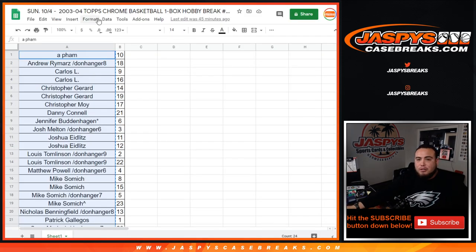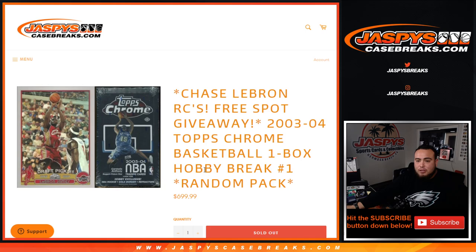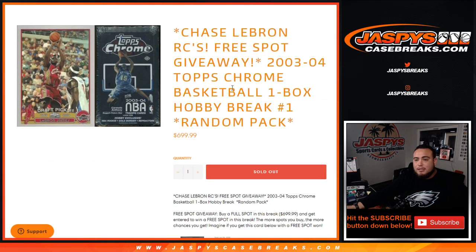There you go guys — appreciate it. This was the one-box 03-04 Topps Chrome Basketball hobby break, random pack number one. If you guys are interested, we can always get more of this — I know it's a little pricey, but high risk, high reward. It could be a LeBron, or it could be no LeBron like this box. But we did get two Chris Bosh rookies and one Carmelo. Appreciate it, guys — Jazbee's Casebreaks dot com.